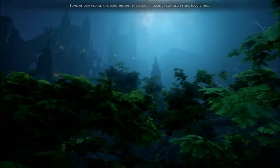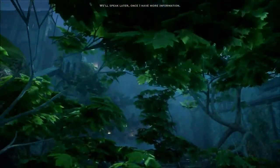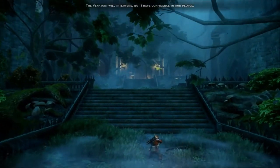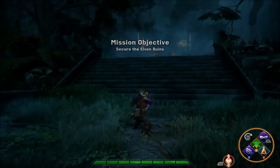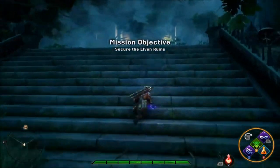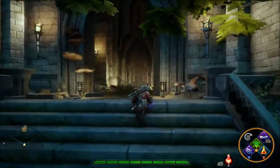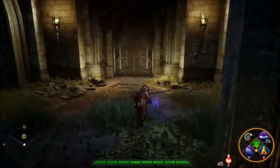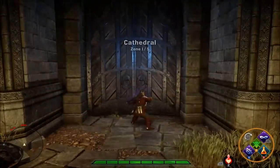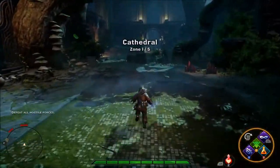Greetings, this is Angelus de Martiel with another multiplayer build guide in Dragon Age Inquisition. Today we will be building the Alchemist as a specialist. It's hard to even define this class as a two-way hybrid like most of my builds, as it really takes cues from the controller, striker, sapper, and defender roles. It is for this reason I give it the designation of a specialist, a role for which the Alchemist uniquely falls into.